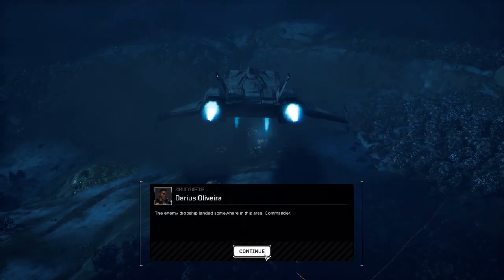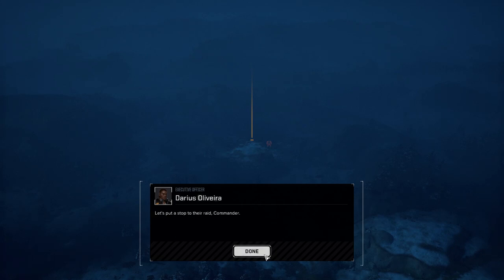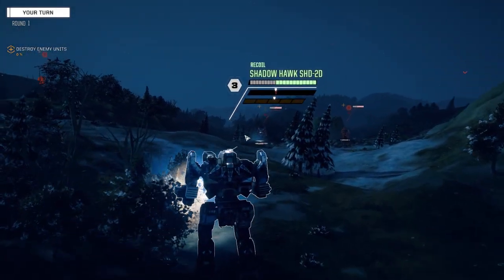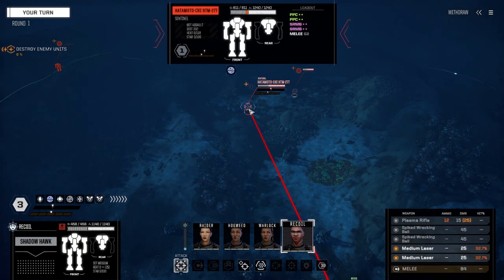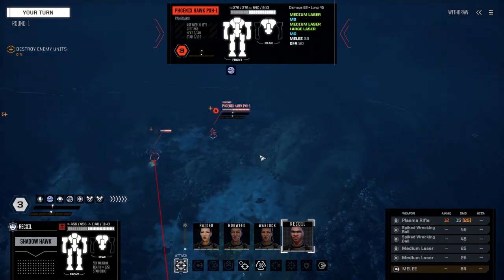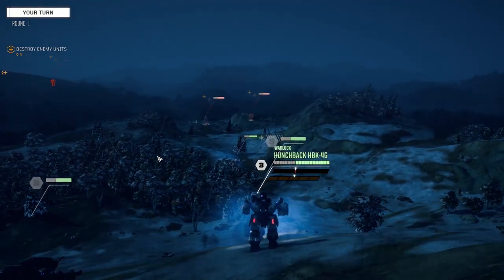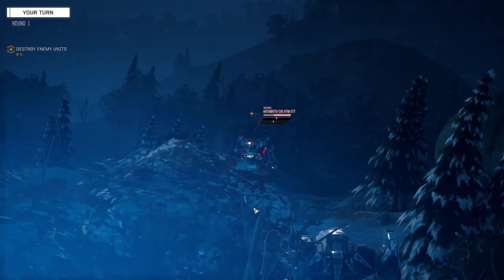Alright, here we go. Looks like a Phoenix Hawk and maybe a Centurion — we'll find out soon enough. We need to motor on that guy, he's got to go down fast. Phoenix Hawk confirmed. Warlock, let's get up here. Add a motor chi, please. Nice.